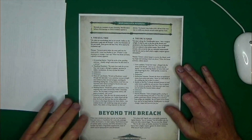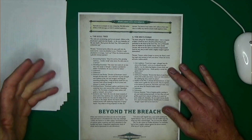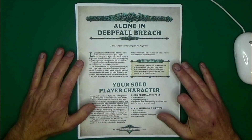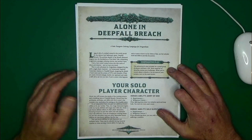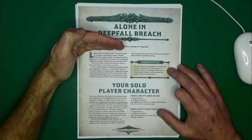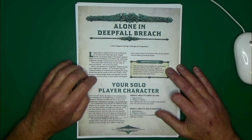Then we have a couple more adventures, and that's pretty much it. They also talk about Beyond the Breach, which discusses future plans — maybe future supplements or other tables you can use from the main rules. This was just a quick overview of the solo rules. It's only a 12-page supplement, and I'm sure it's going to get edits, changes, and more information added as the product gets closer to going to print. I just hope they actually print these solo rules, not like they did with the Lord of the Rings game. Thanks for watching and have a great day.